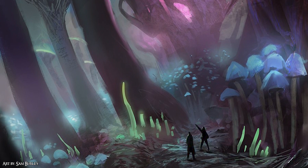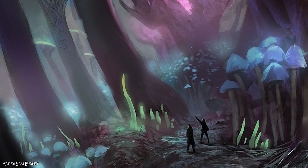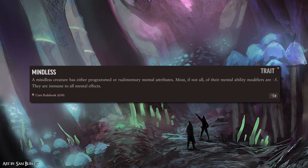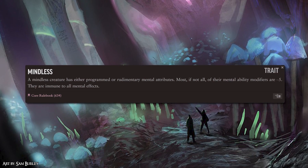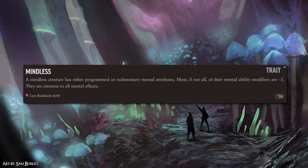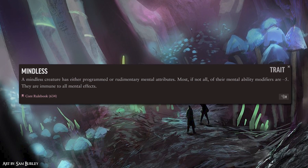Weaknesses and immunities — I don't think there are any applicable. A true Mind Flayer's weakness is anything with the Mindless trait, as almost every single attack and spell has the mental trait. So mindless beings and swarms would be completely immune to a Flayer's abilities.